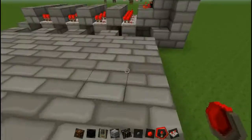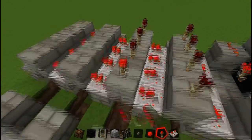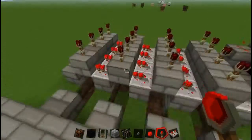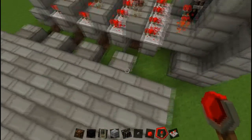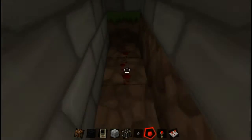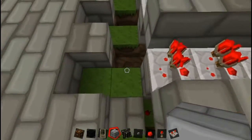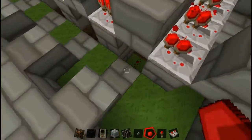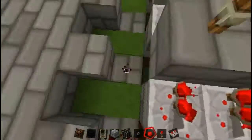We need torches on these as well. There we are. I'm going to do this first — get some redstone down here and drag it all the way across. One up. Just fill that back in. Just like that.